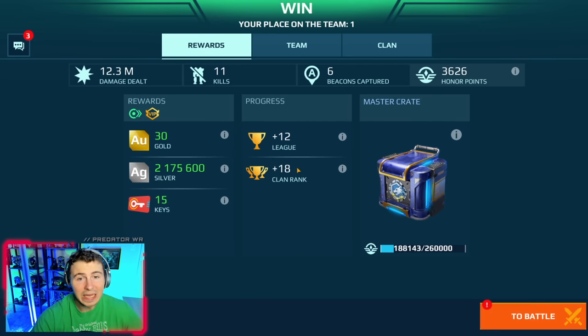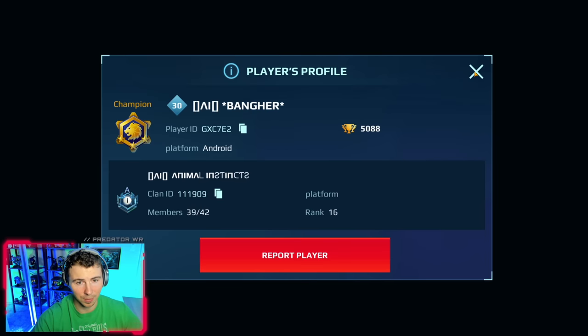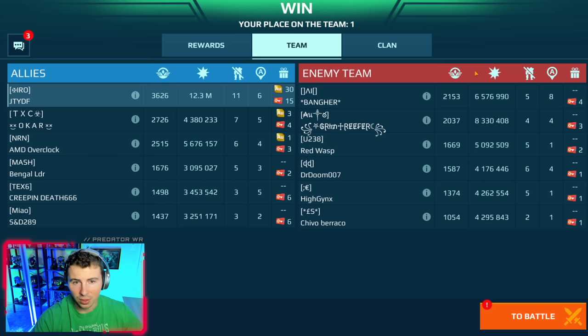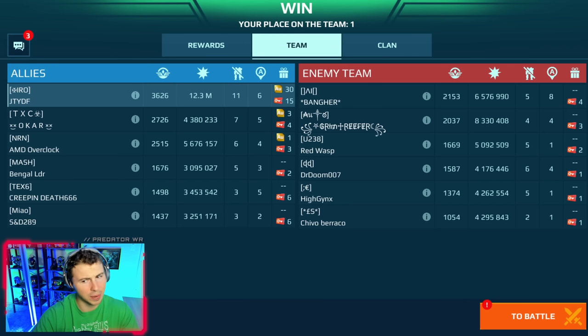12.3 million damage. And I think maybe 10.5 to 11 million of that damage was just with the Luchador. That guy played a good game — the Animal Instincts guy. But man, that was wild. Freeze rockets very strong. And the roulette mothership — I wouldn't call it OP, but it's definitely pretty crazy being able to give you that much more HP every time you hit the button. Peace.